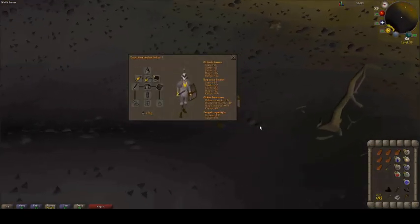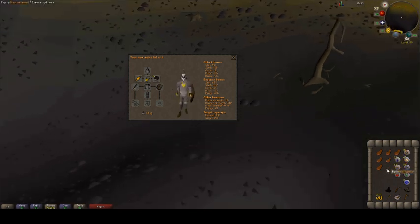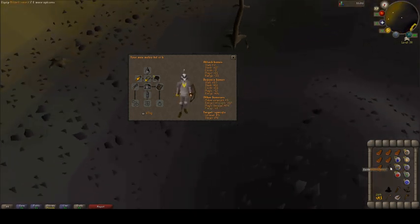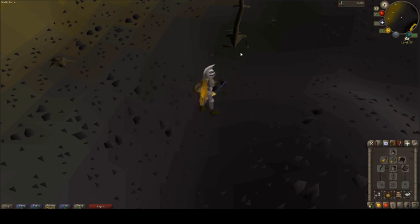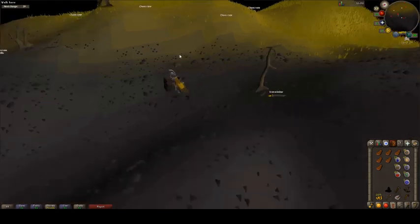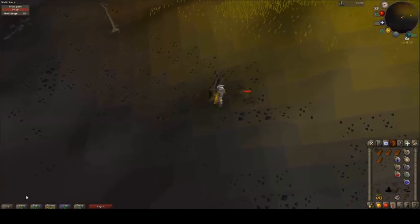We can drop that terrible Iron Scimitar. Just for comparison, the Iron Scimitar has 9 Strength Bonus and 10 Slash Bonus. Whereas the Mithril Sword has 17 Strength Bonus, 11 Slash Bonus, and 16 Stab. So we have better accuracy in two combat styles and also one or two higher max hit — all in all, a much better weapon.